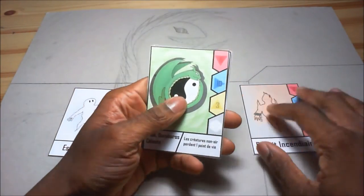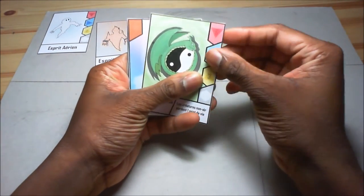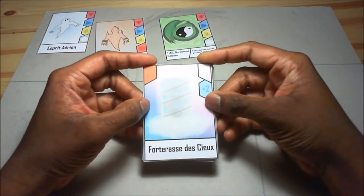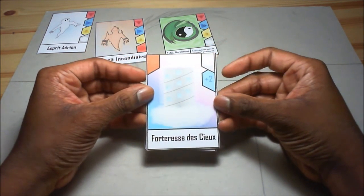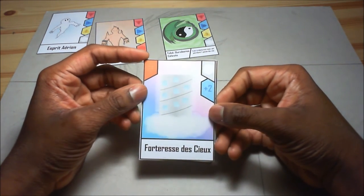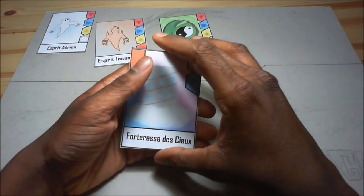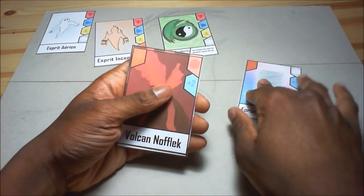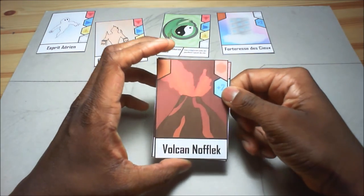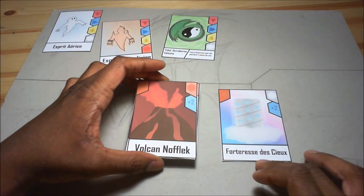On to the next card - here is the Sky Fortress. The artwork is pretty basic, I might redo it. It's a field card for air creatures that adds plus two in attack. Then you've got the North Lake Volcano, which is basically the same as the Sky Fortress but for fire creatures.